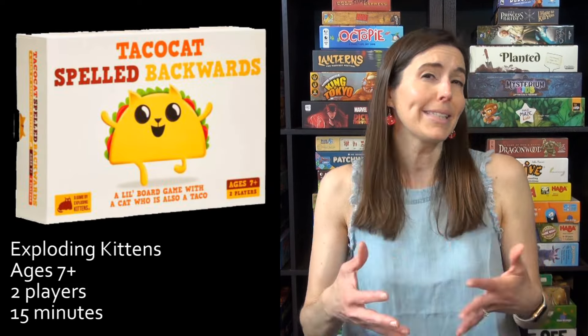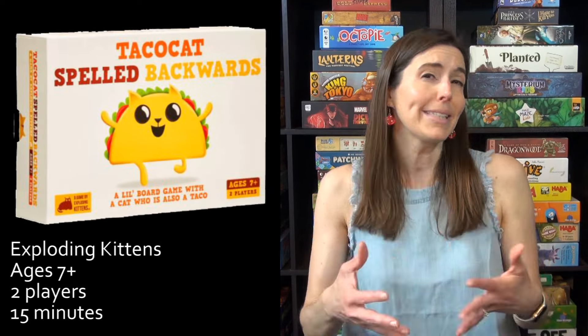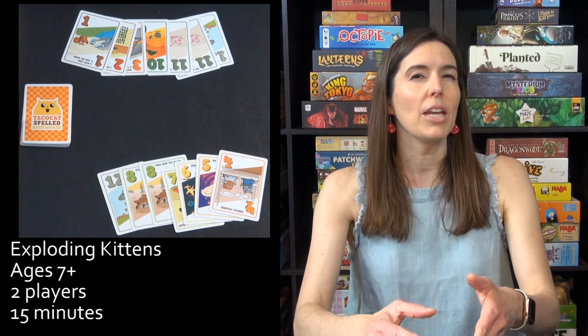Next up, we have Taco Cat spelled backwards, which is a two-player game that's very similar to war but has just a little bit more going on. What you're trying to do is get the taco cat to end up on your side of the board by the end of the game. You do that by playing rounds — in each round you play out cards, and players have to match or play higher than the cards each person plays out. Then you want to have the lowest card left at the end of the round.